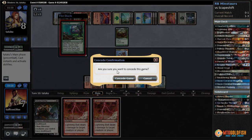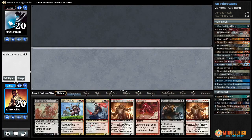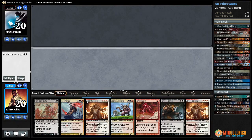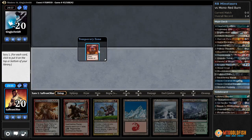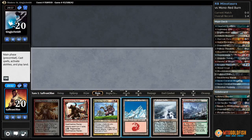Double Remand! We made it close — we were very close to winning but double Remand. Against the odds some more Red-Black Minotaurs — we got the old zero-lander. Zero lands, gotta ship it. Fanatic of Rhonas to curve after our Boros Reckoner. I guess we could call this the nut hand — we just play Mountain since we don't really want to shuffle away that Fanatic.